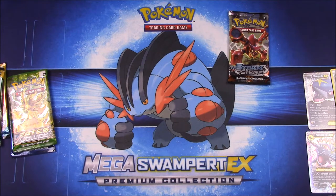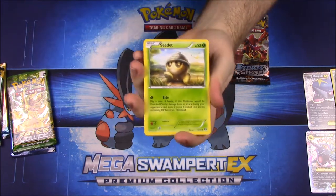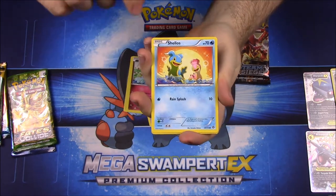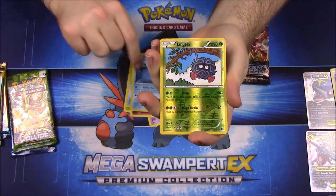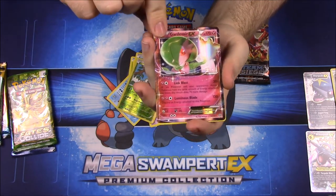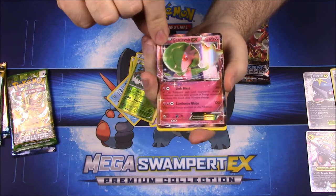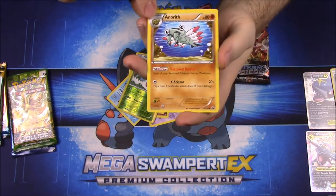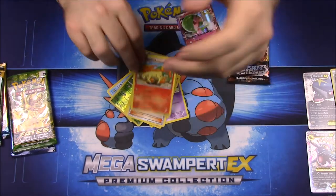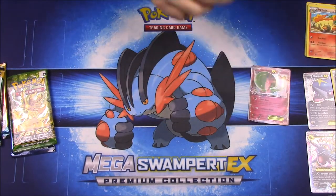Ripping into the first Steam Siege pack: we have Driftloon, Marill, Shellos, Mantine, Tangela, a reverse holo, and a Gardevoir EX — I'm not sure if I have this one yet, so we'll set it aside. Then we have an Aerodactyl, a Ninja Boy trainer, and Rapidash.